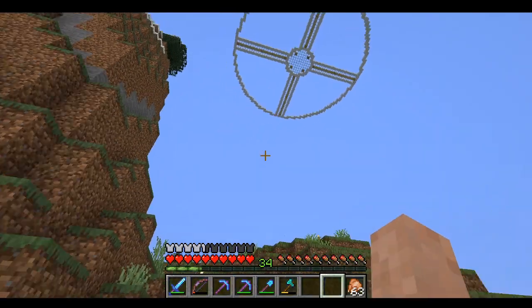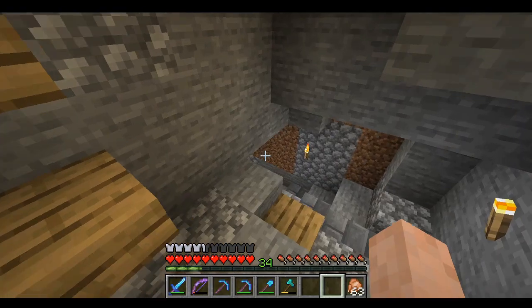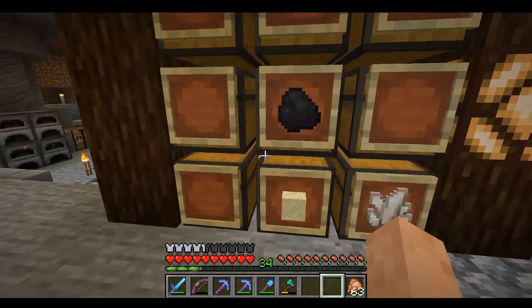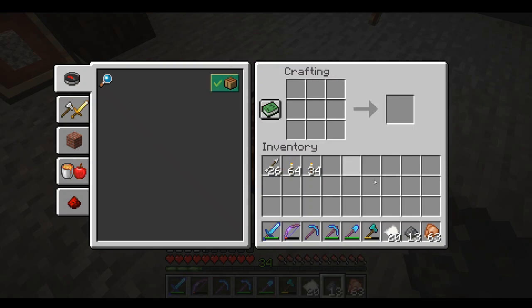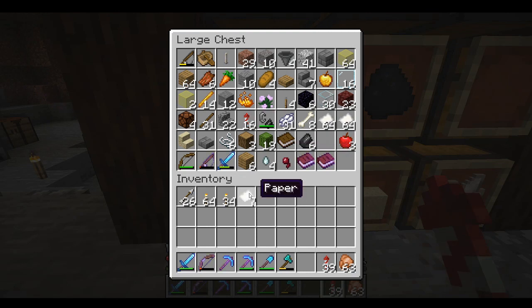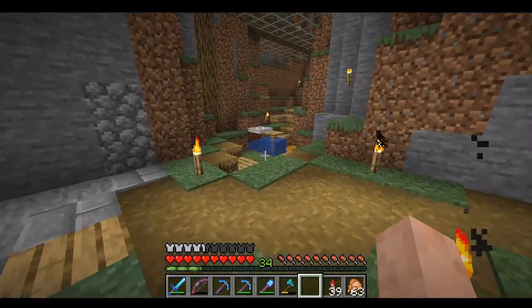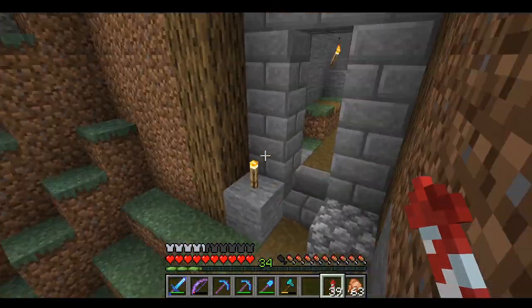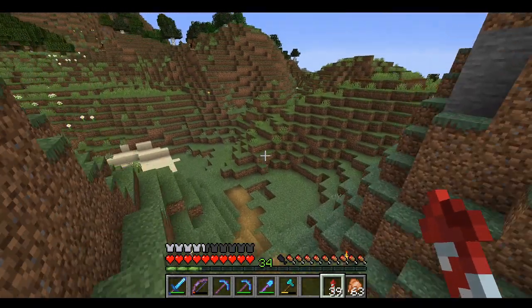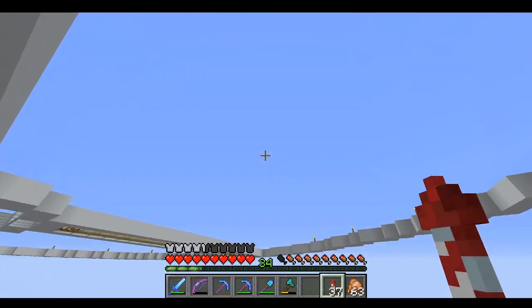I kind of want to work on that base a little bit today. Let's go see if we have any firework rockets so we can fly up there. I tend to like to build bases that have some symmetry. We ended up getting some gunpowder — we went a whole night without sleep and killed some creepers — so we were able to craft some rockets. We couldn't quite make it with one firework rocket but we got there.